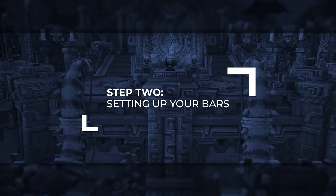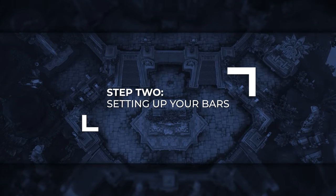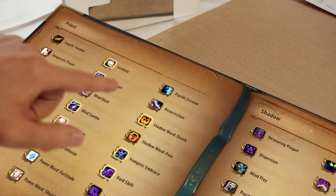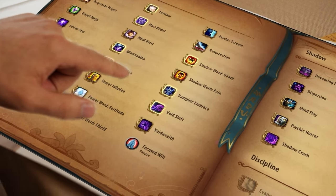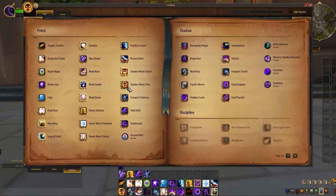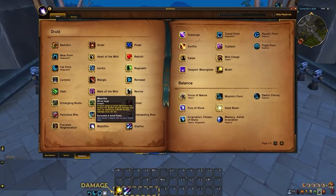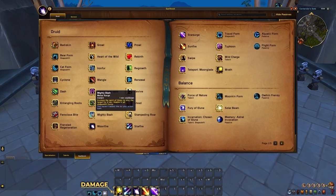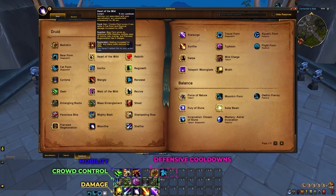Now that we have movement covered and the default settings optimized, there's one more step before we can start keybinding: setting up your bars. With most classes having a spellbook that can only be compared to the menu at the Cheesecake Factory, we don't just want to drag everything onto your bars willy-nilly and immediately start binding things. The best advice we could ever give you here is to start by grouping your abilities in a way that makes sense. This not only simplifies the process of binding them, but also allows you to see what your cooldowns are at any given time in an instant.